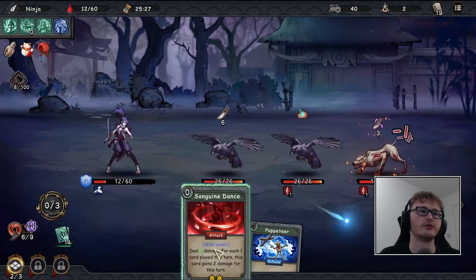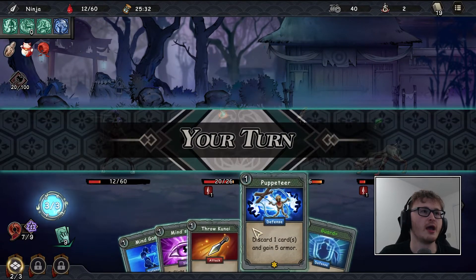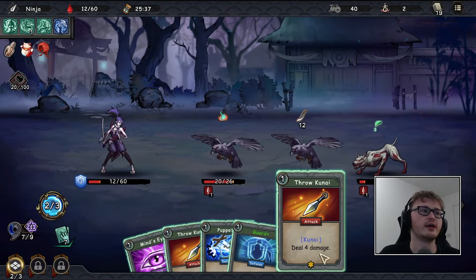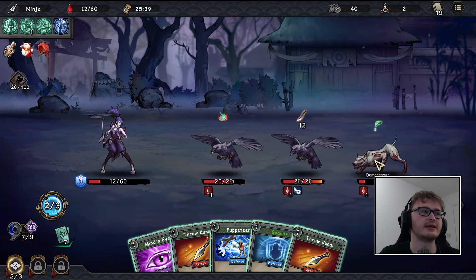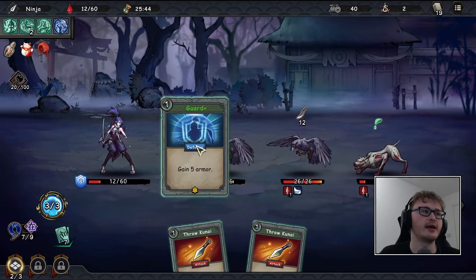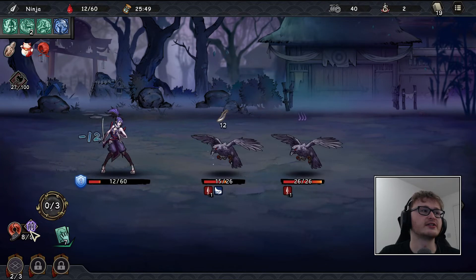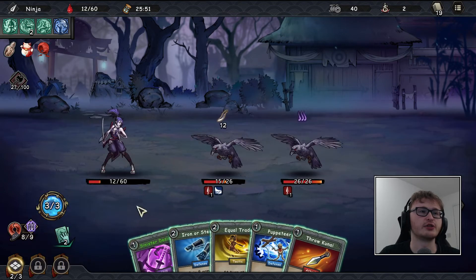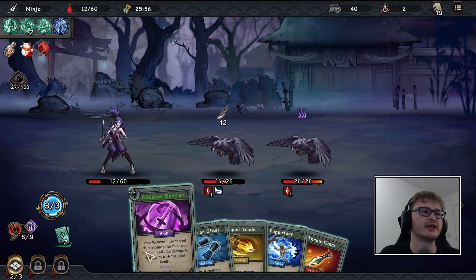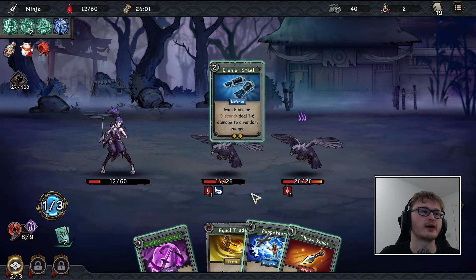I'm going all in on the demon spawn because as soon as we reduce the number of enemies we're fighting, the better. It's a pretty rubbish hand but at least we can draw a kunai for a hit. We might as well puppeteer Mind's Eye away, guard, then attack — that gets rid of one enemy, gives us a mantra charge, which is good. This is a bit sad — we're going to take quite a bit of damage.